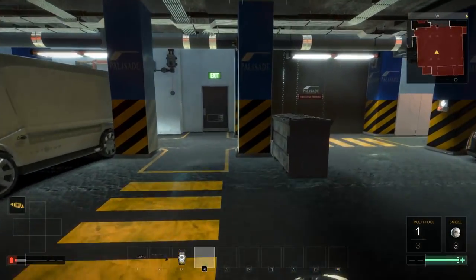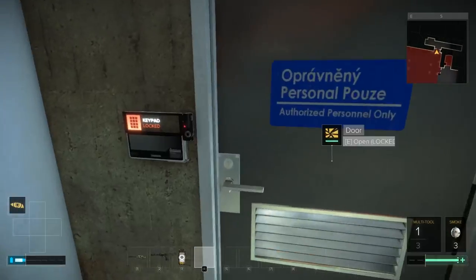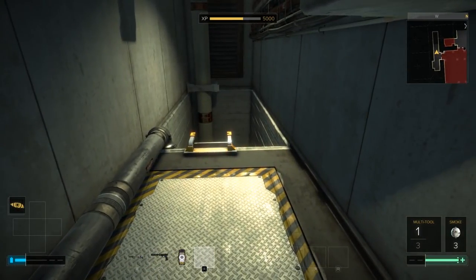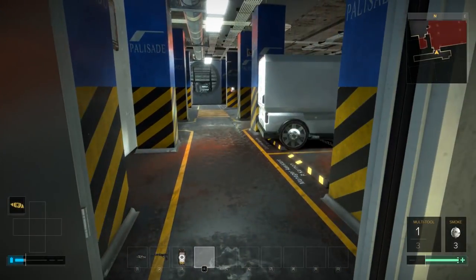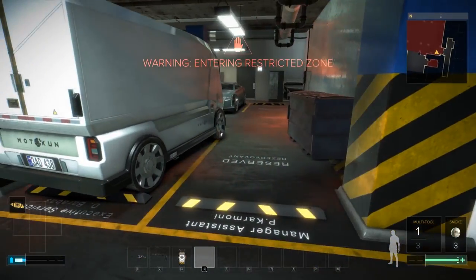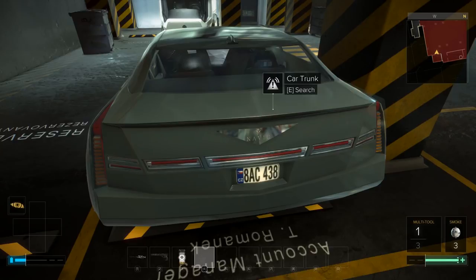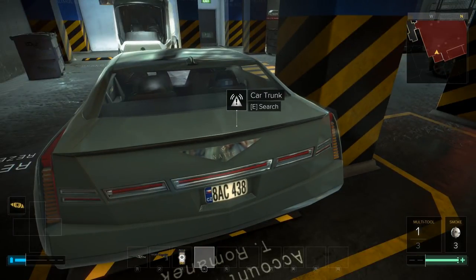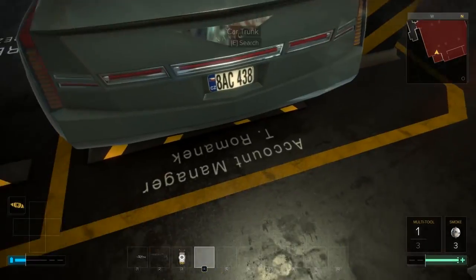Looks like there might be some good stuff in there. By the way, I've noticed some cars - you can actually loot the trunk, which is strange, you'd think they'd be locked. But this one has a little exclamation mark icon with lines coming out of it, indicating it'll set off an alarm if I open it. So let's not do that. This one won't set off an alarm though - okay, just a smoke grenade. Cool.